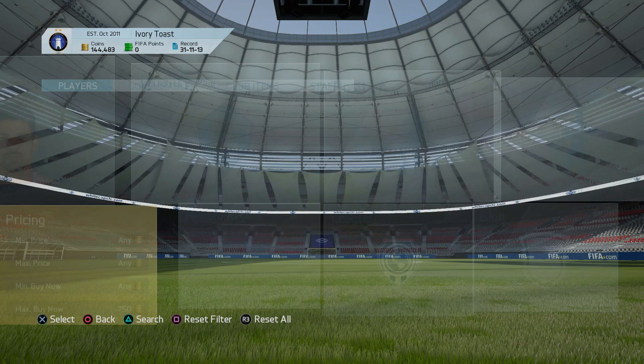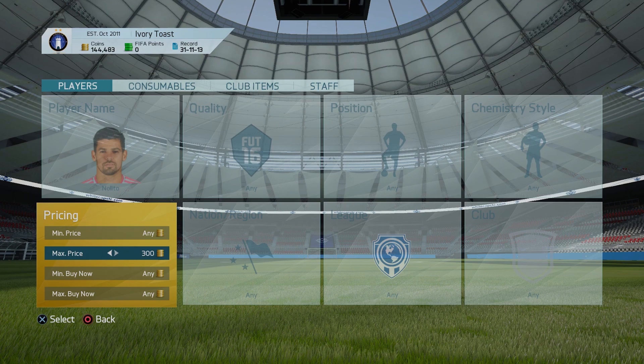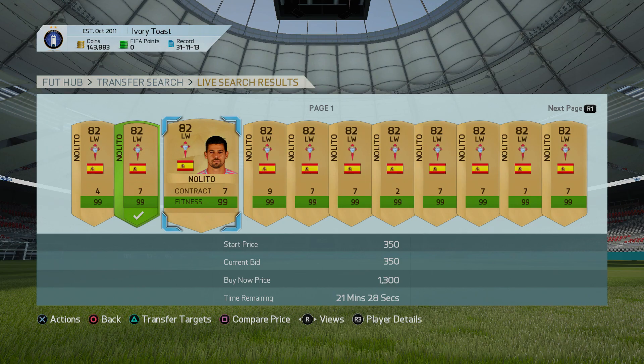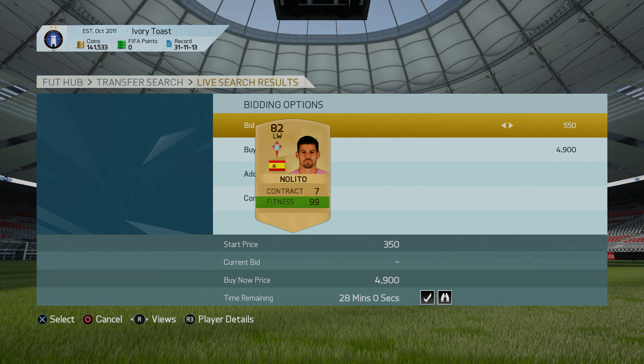I know from using Nolito a good bit that 750 is his cheapest price. Using the tax calculator, type in 750 and it tells me I'll get 713 coins after EA's 5% tax. So I want to be picking him up for around 600 coins to make 113 coins profit. Set max price to 550, and always go for cards with seven or more contracts — those sell the fastest. Throw down bids at 600, and nine-contract cards are even better.